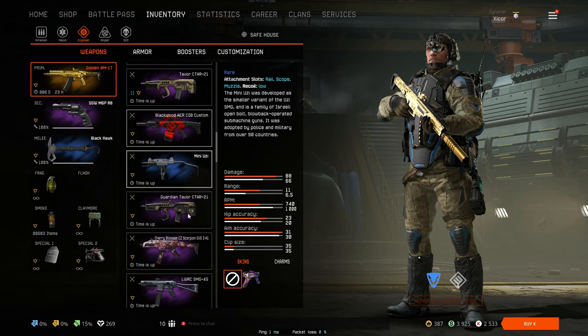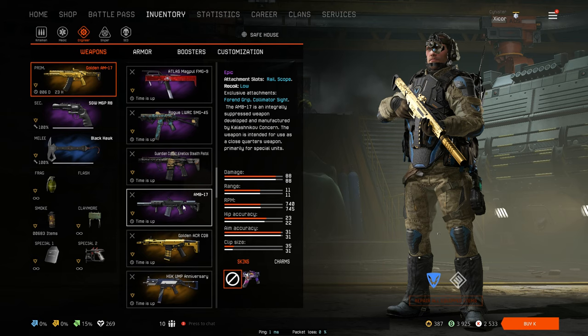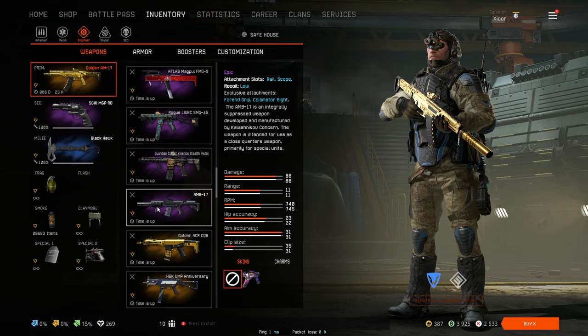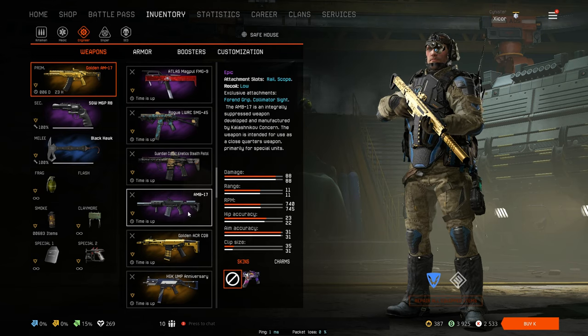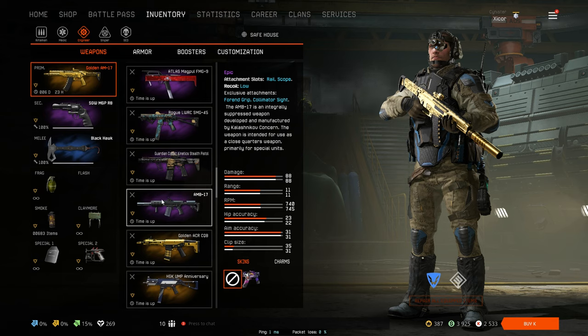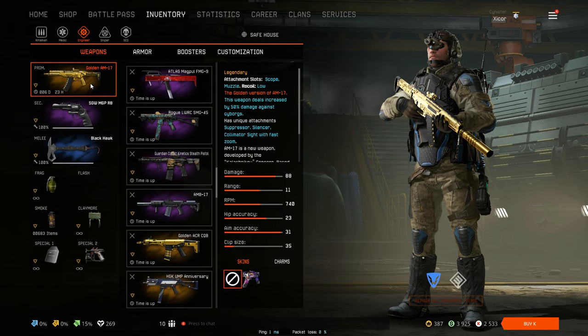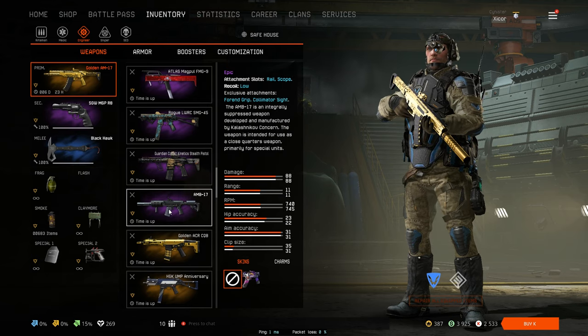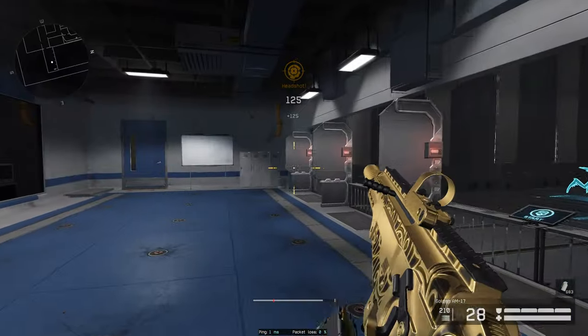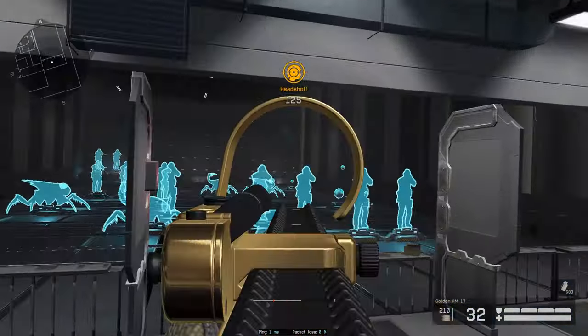Comparing to the AM B17: the MB17 has 25 more RPM than the AM17, so only 15 more than the gold one. But the AM B17 has less hip accuracy and fewer bullets — smaller clip size. So the gold AM17, as you'd expect, falls between the AM B17 and the normal AM17. Anyway guys, that's it for this video — let me know in the comments if you want more with this gun or any suggestions, and I'll see you guys next time, bye!